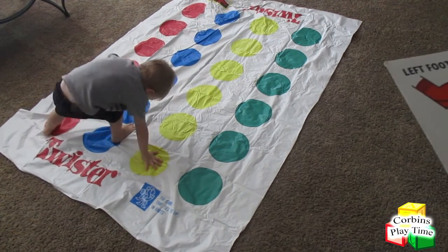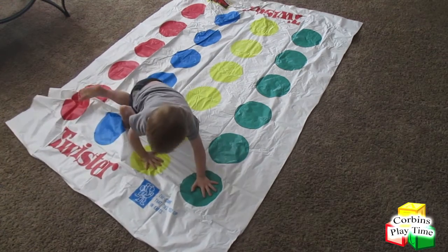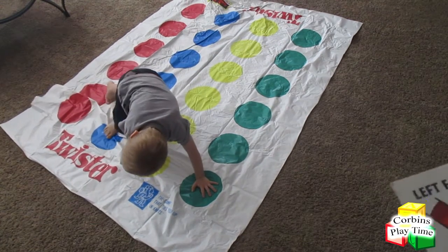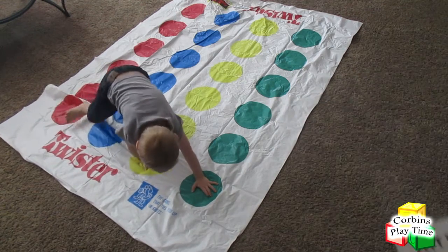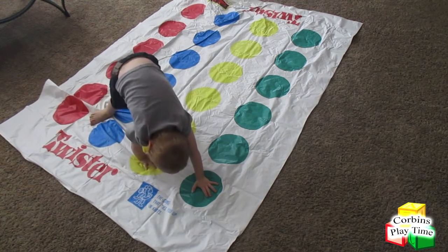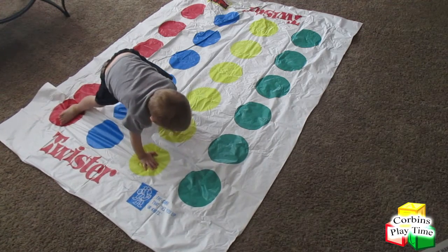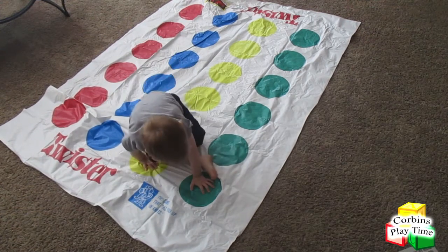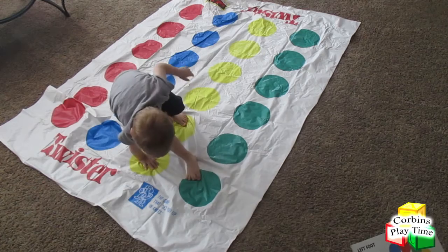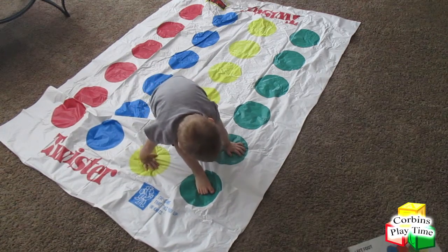Alright, let's see. Left hand green. Try to put your left hand on green. There you go. You're a natural at this! Left foot yellow. Left foot yellow. Ready? Now put your right foot on green. Right foot on green. This one? Yep. Keep your left hand on green. There you go.